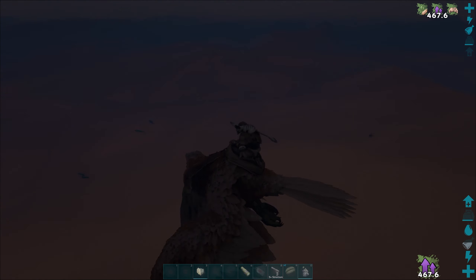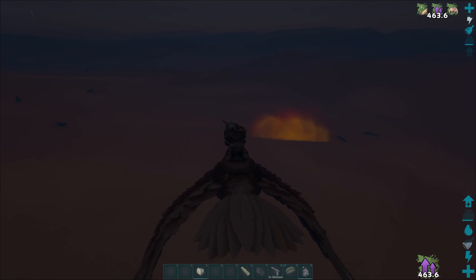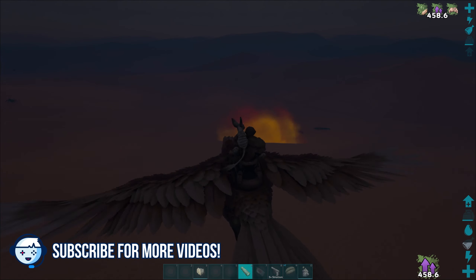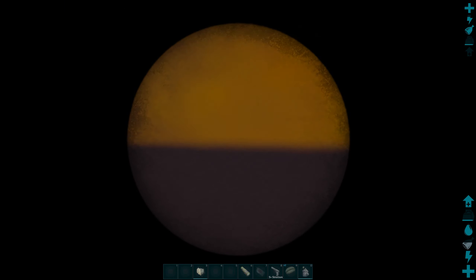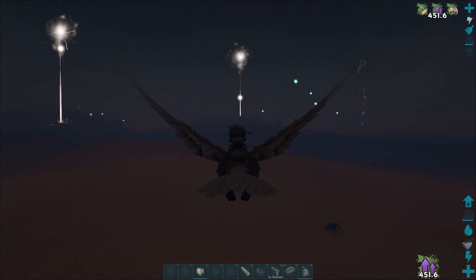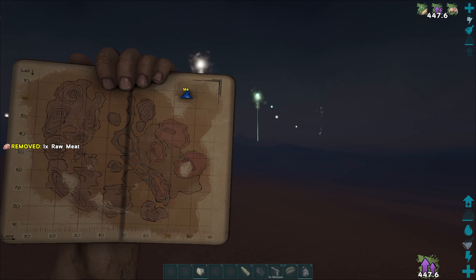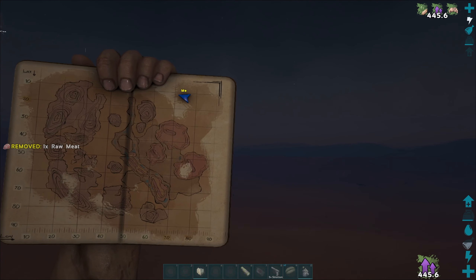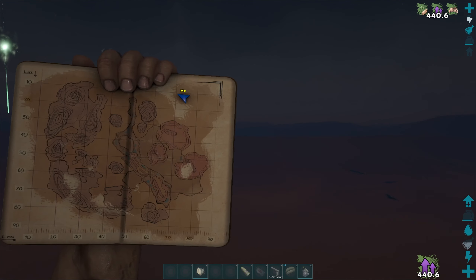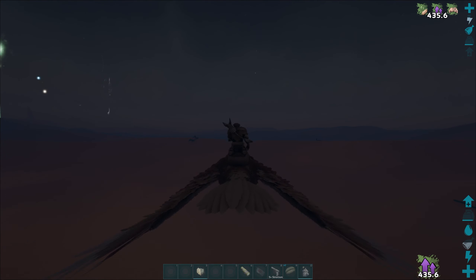Look what just popped in right there - that's an alpha death worm! I would try to fight it if I wasn't on this bird. If I was with the battle bird I would fight it, but unfortunately this bird is not built for it. That's fine - I'm on a mission.